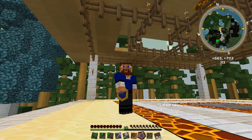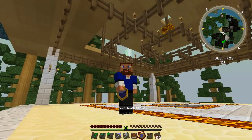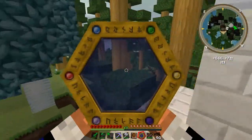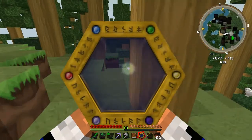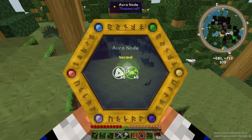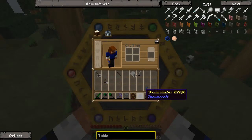Alright, so another thing that you can do with the Thaumometer is you can walk around and it shows you things that aren't really there — and these things are different nodes. We have an aura node! Let's see if we can shift-click on it, and it tells us that it is terra and it is ordo.